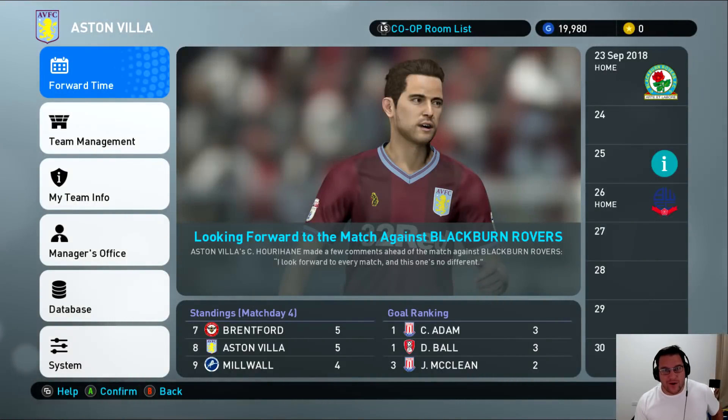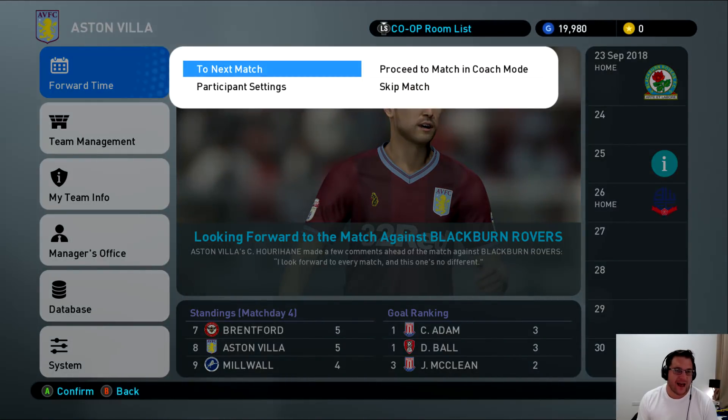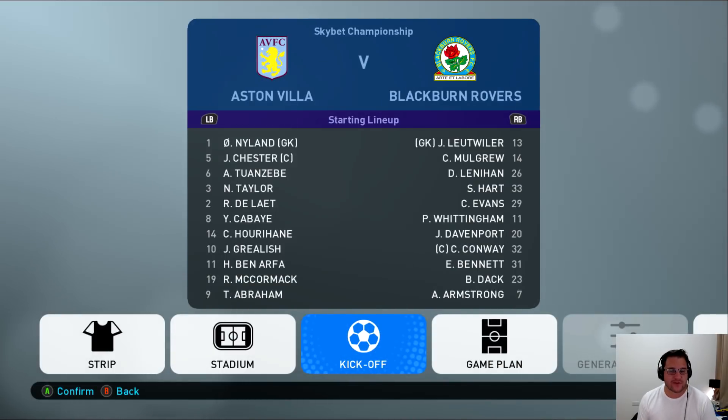Hello and welcome back to the Pro Evolution 2019 series with Aston Villa in the Master League. Today we're taking on Blackburn Rovers and Bolton Wanderers. This should be a shorter, more normal length episode — no transfer window, no new players to introduce. So we'll crack straight into it and go and play Blackburn Rovers.